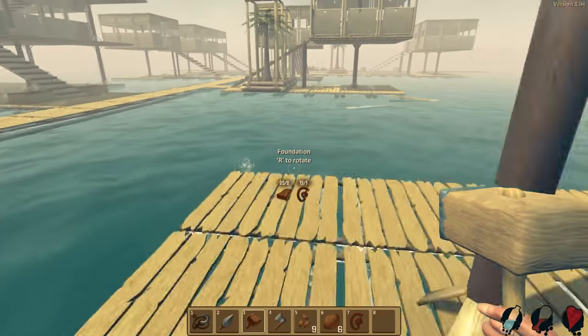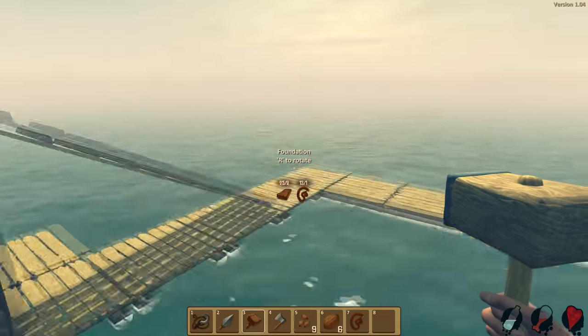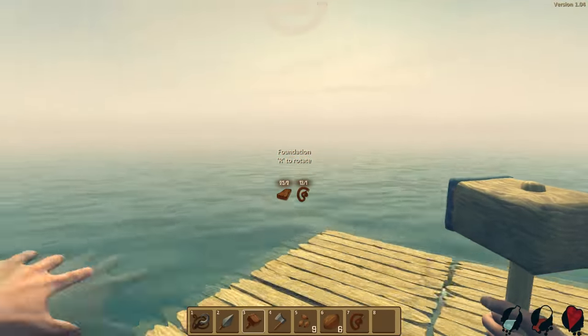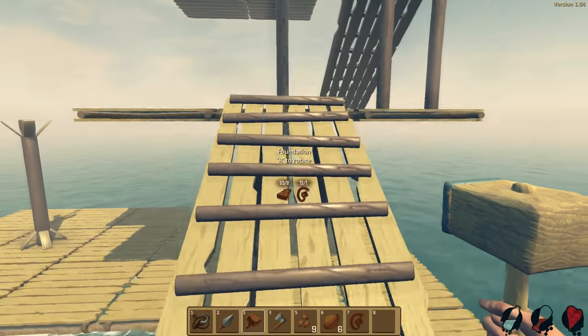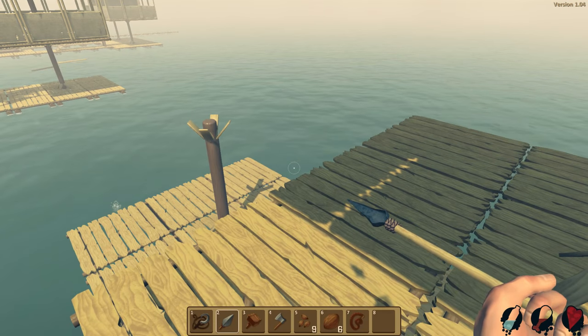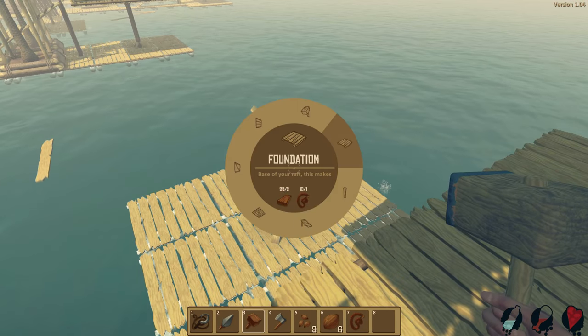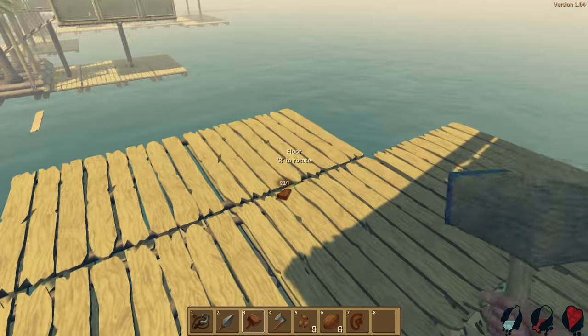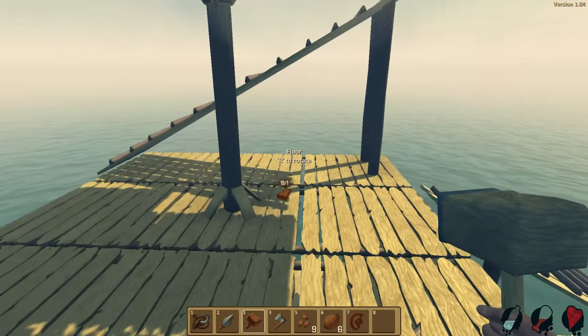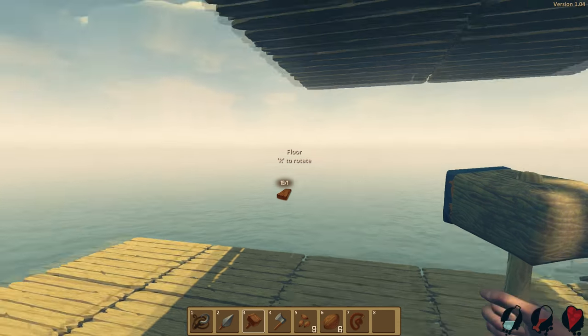Let's go ahead and build the foundation out one more just so that nothing can attack this pillar and cause everything to come down. Someone was saying they wanted to see what it was like when one of the pillars got destroyed — really nothing happens. It just kind of miraculously disappears. So let's go ahead and grab the flooring and get straight into this. Having so much more space is going to be nice.